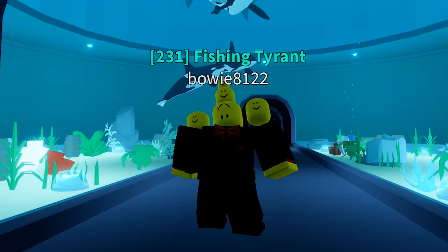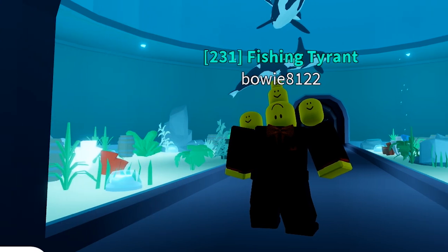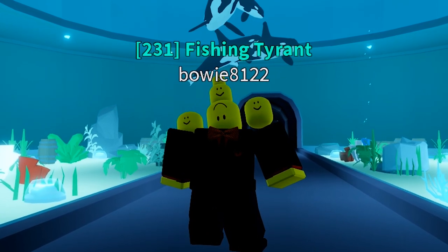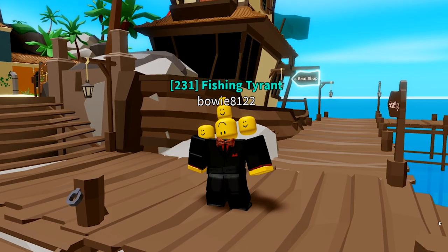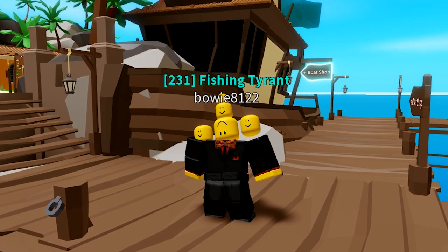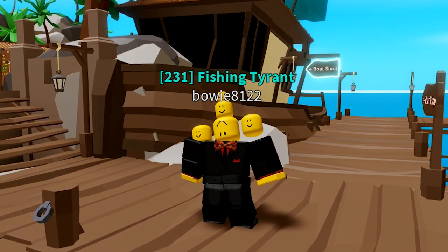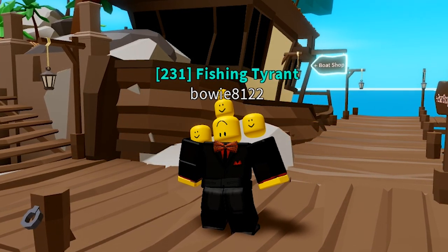Hello everybody and welcome back to a brand new 'Is It Worth It.' In this episode we will be looking at the brand new jet ski in Fishing Simulator. Even though a jet ski isn't really a boat, it can still be bought from Decker's Boat Shop. It costs 400,000 gold, which isn't too bad.